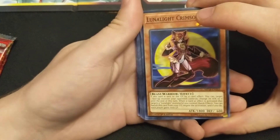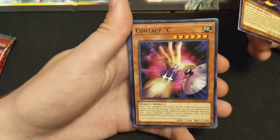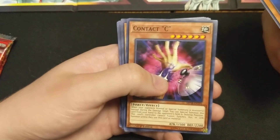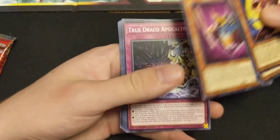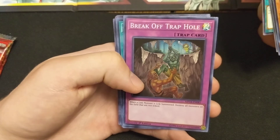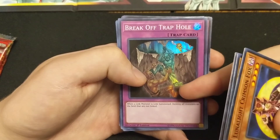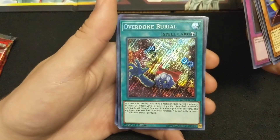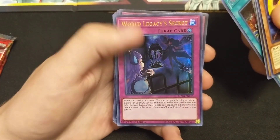Lunalight Crimson Fox - that is a semi-limited in Duel Links. I like the CR archetype of cards, like Maxi and Retaliating C. Double Resonator. True Draco Apocalypse, a Burning Bamboo Sword, a Bamboo Break, Trap Hole. It's like a Treacherous Trap Hole because there's a little fake thing from Treacherous. This one's not very good though. Overdone Burial - not the secret rare we wanted to see, but it's alright. World Legacy Secret.